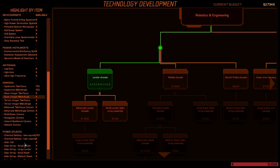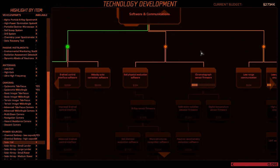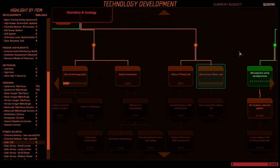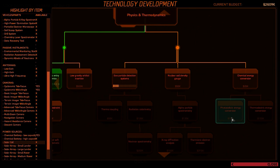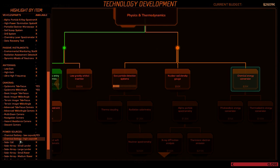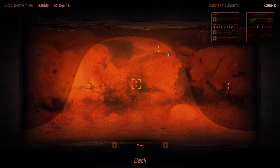Power sources — I want to have a solar cell. There's an amorphous silicon cell, but I can't access this right now. I'll need chemical energy conversion before I can do that. I think this is all for now, so I will launch another probe.